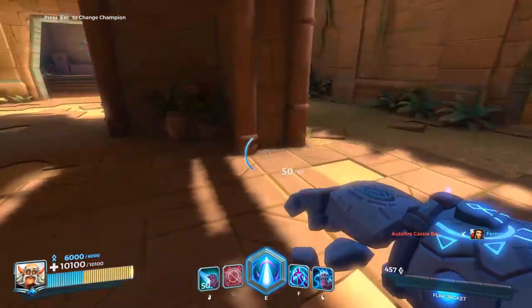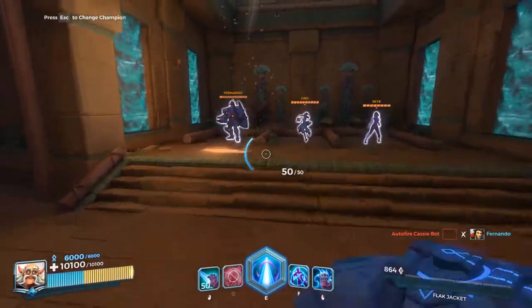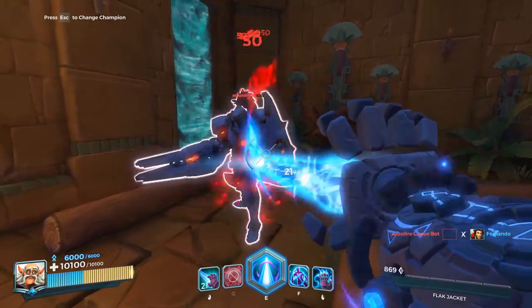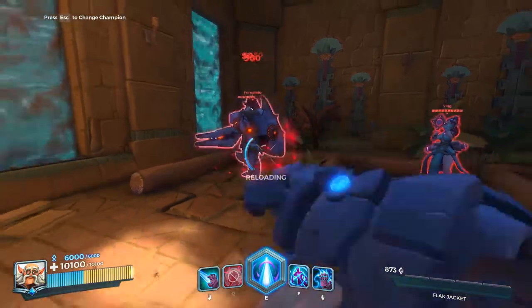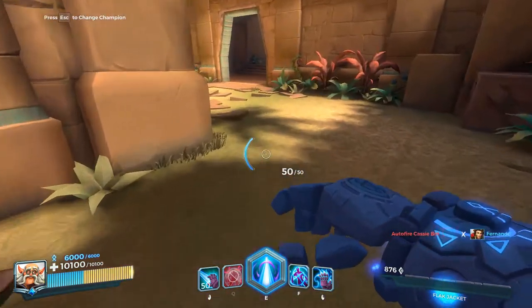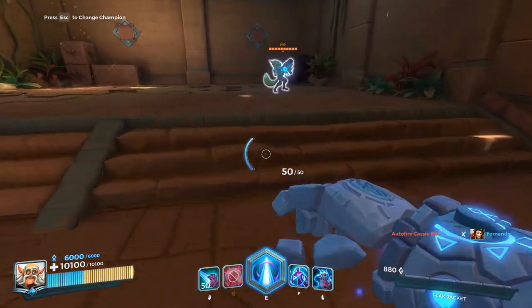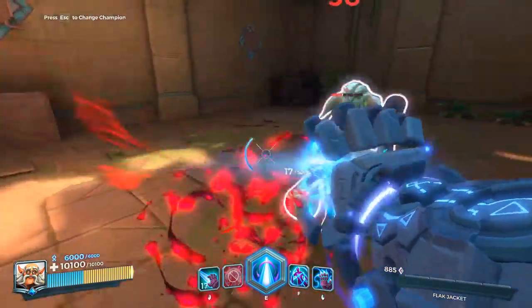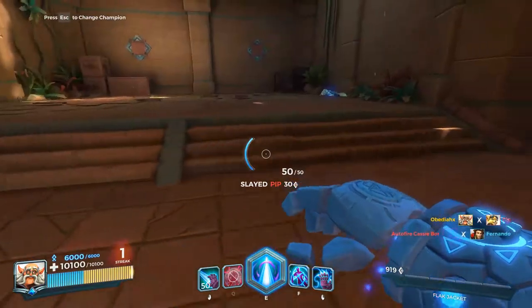He's a tank and look at his health - 10,100 health and a 6,000 shield, which is more than any other character. His left click does 50 damage every tenth of a second or so, which is pretty decent - that's 500 damage a second. It's not as insane compared to everyone else, but it latches onto them so it's easier to continuously do damage without missing.